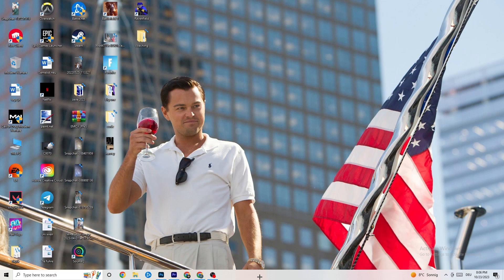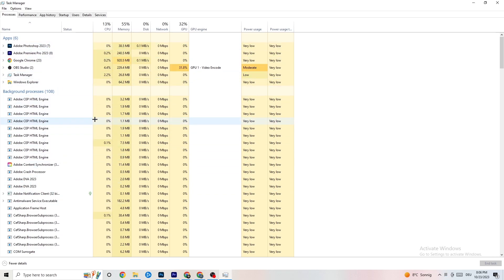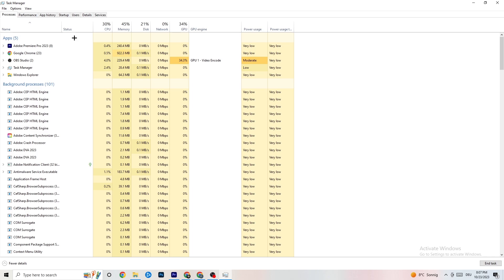The next step is to go to your taskbar, right-click it, and open Task Manager. Go to the Processes tab in the top-left corner. You'll see CPU usage, memory usage, GPU, network, and so on. End every task that is using too much GPU or CPU — especially apps, but also background processes if they're consuming too many resources. Right-click them and select End Task.